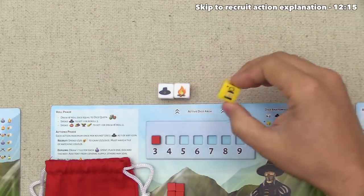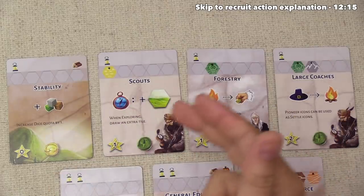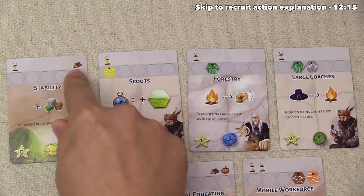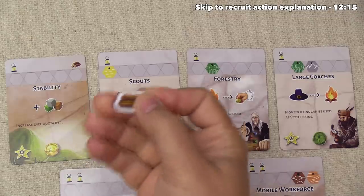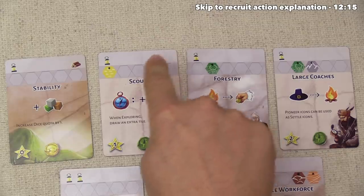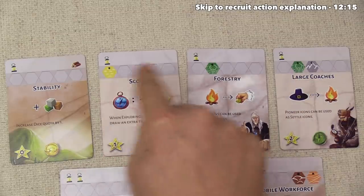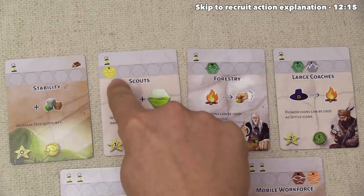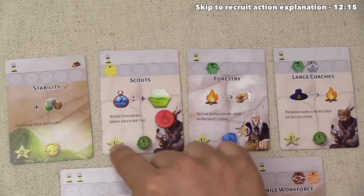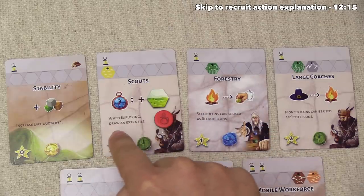The red player does research with a single lantern icon. They could research top-four cost technologies. Stability increases dice quota by one but requires spending one wood — they have a pumpkin, not wood, so they can't take it. Scouts has no resource requirement but has a terrain requirement: presence in a yellow territory, which red has. They research Scouts, placing their token for one victory point at end of game. As an ongoing ability, whenever red does an explore action, they draw an extra tile.